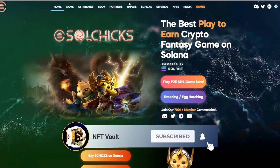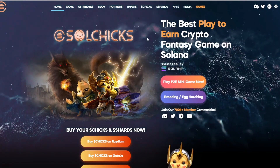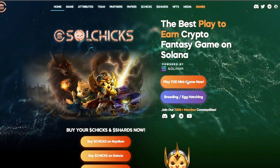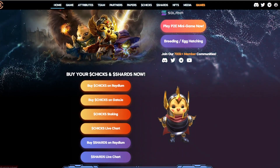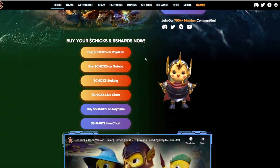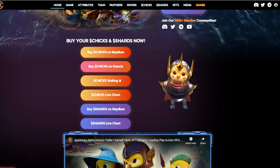Starting off at the Sol Chicks official website, where we can see they're the best play-to-earn crypto fantasy game on Solana. You can play the play-to-earn mini game right now and check out more on breeding and egg hatching. If you're wishing to buy your chicks and shards, you can buy chicks on Raydium and Gate.io.